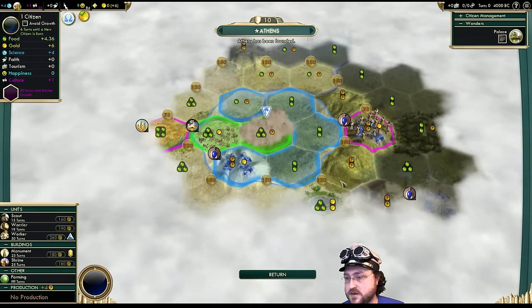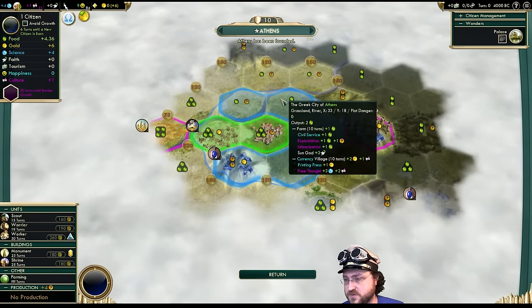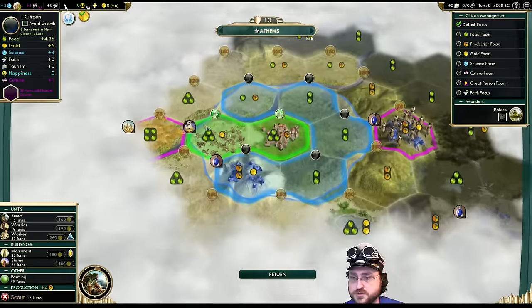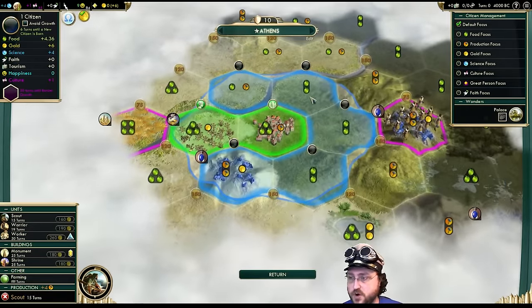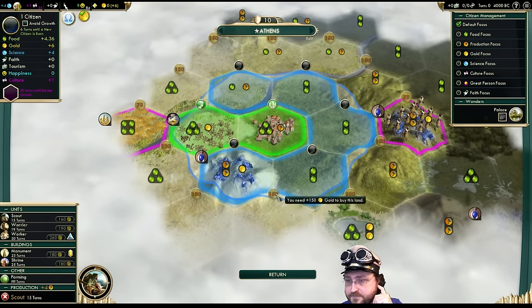We're going to build here. We're not actually in range of the Lapis Lazuli, but we wouldn't have been from over there either, so that doesn't matter. We're going to scoot the boot and hopefully find some things a little bit faster. We are working with the three food tile — plus the extra gold, which won't hurt.